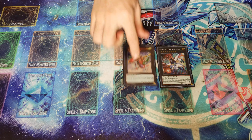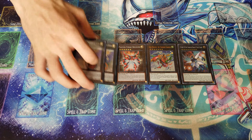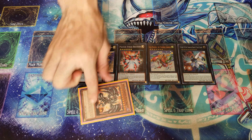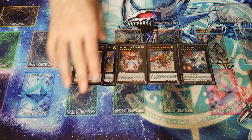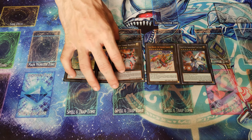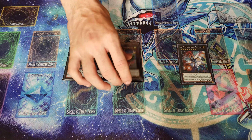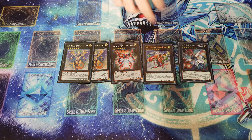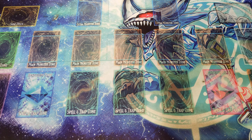For XYZ monsters: Number 38 Hope Harbinger negates spell and trap card effects and takes them away from your opponent. Gaia Dragon the Thunder Charger can be overlaid on top of existing XYZ monsters and deals piercing damage. Photon Strike Bouncer negates monster effect activations and deals burn damage when it does. And two Hieratic Dragon of Atum — with two level six monsters you can special summon a dragon directly from your deck, then use it to discard and special summon.